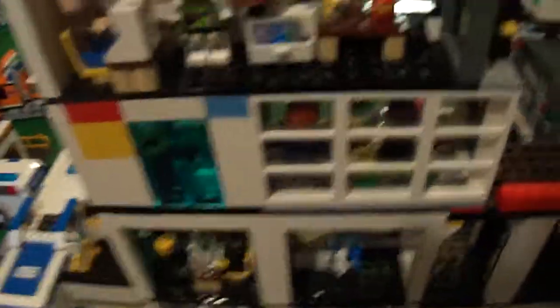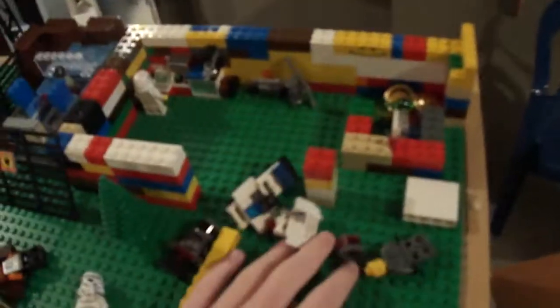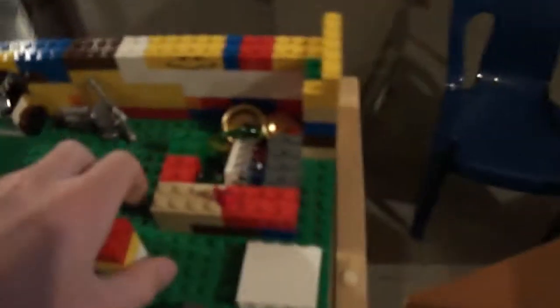I added a floor to my police station — don't know why, I just did. This is kind of what it looks like on the outside. And here's the kind of house that I tried and failed to build. Here's a bunch of the loot stuff — I got this Grand Emporium and made it look like robber stuff.